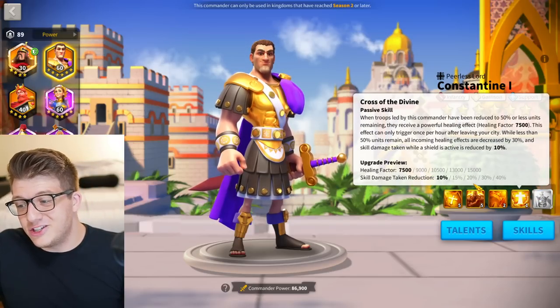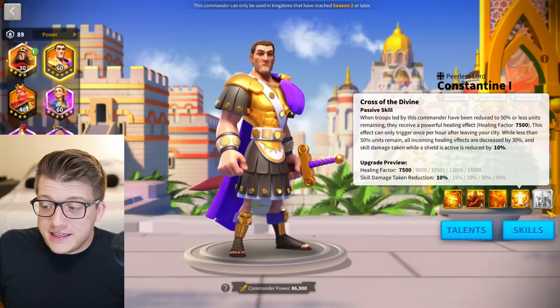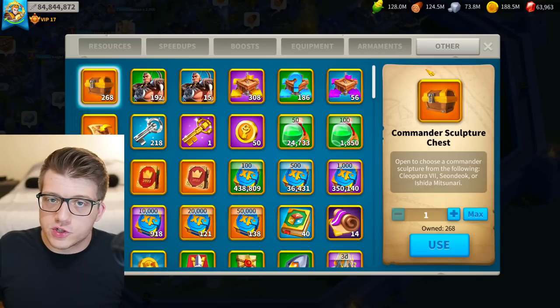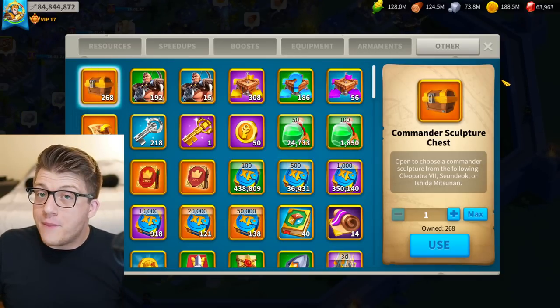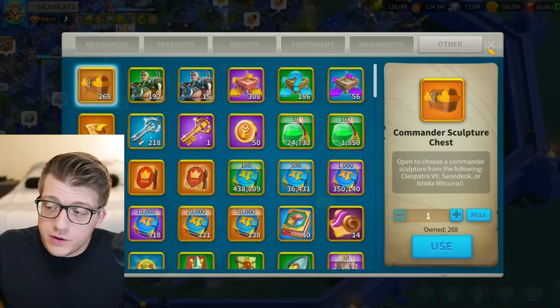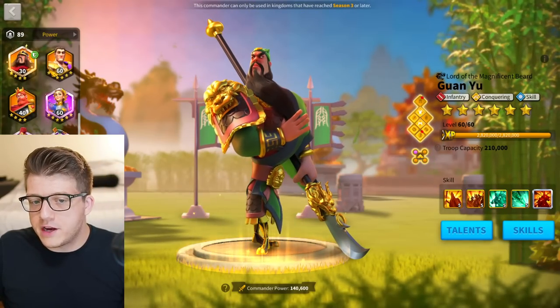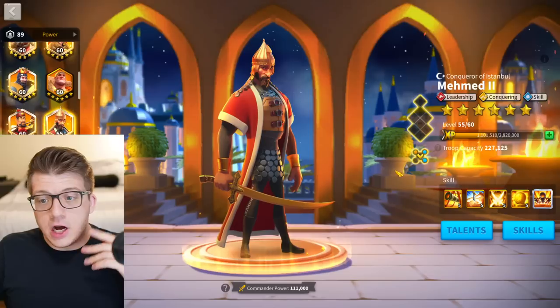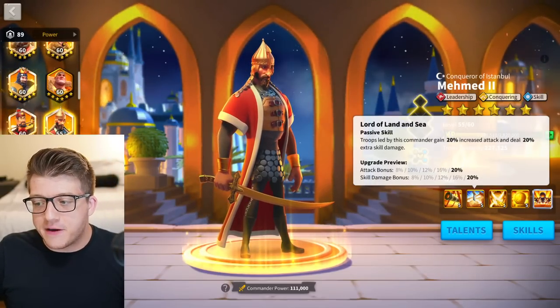Constantine's active skill is super powerful for debuffs, and you get a ton of infantry health. You don't really care about the third skill in the field. Sometimes the Lucerne Scrolls will have an infantry choice chest — if you've maxed out Alexander the Great and have nothing to do with those chests, invest them in Constantine and eventually get a 5511, which could help in canyon.